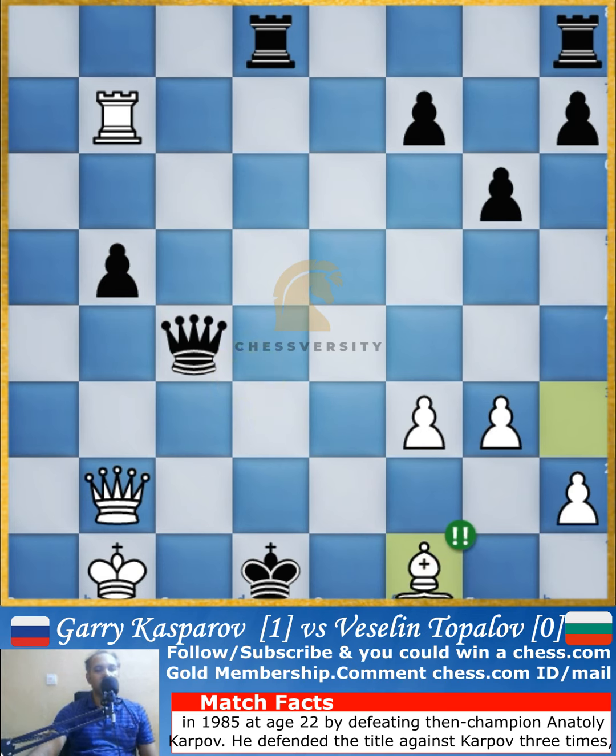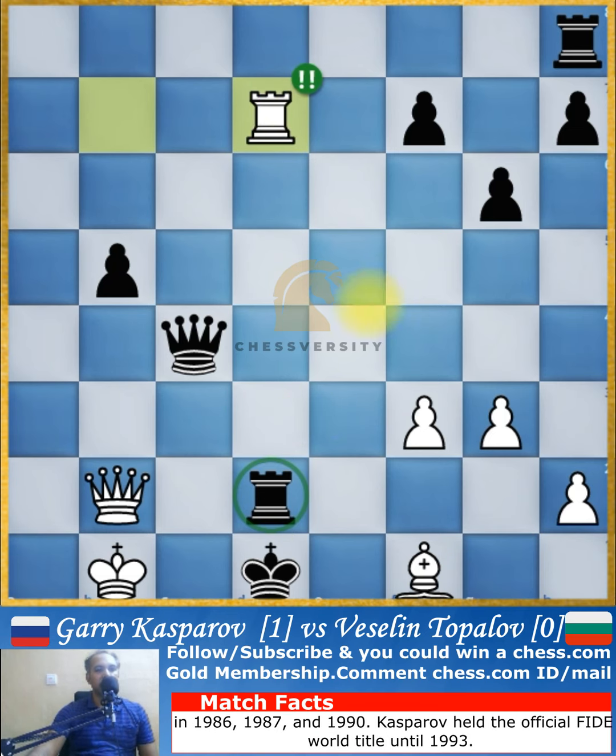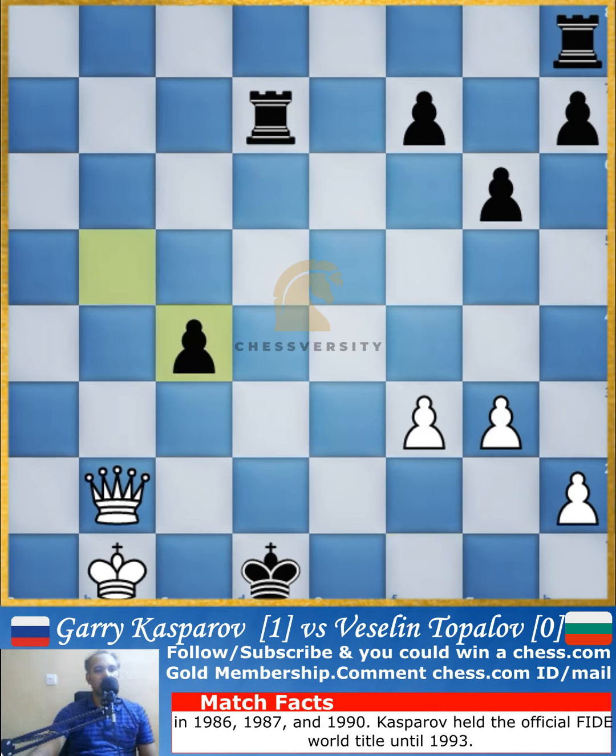Because you cannot capture this bishop, you have to look for other moves. Instead of going for the capture, rook to d2 was played by Topalov. Kasparov plays rook to d7 — this is a deflection tactic, taking this counterattacking rook away from protecting the queen. You also cannot capture this queen because this rook is pinned due to the unsupported rook. Both of these pieces are unsupported, and this is an incredible position.